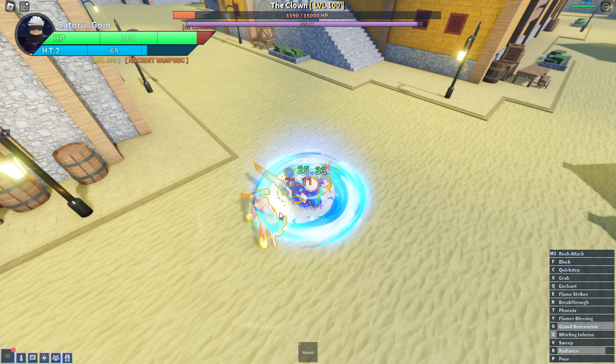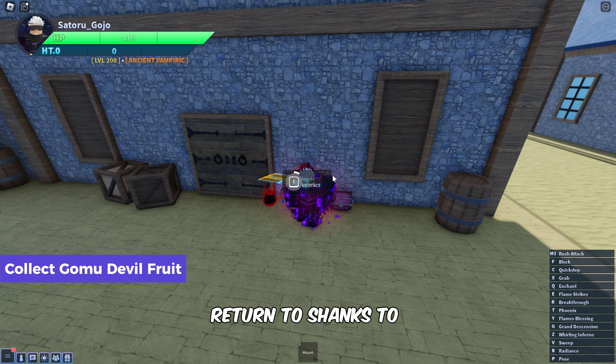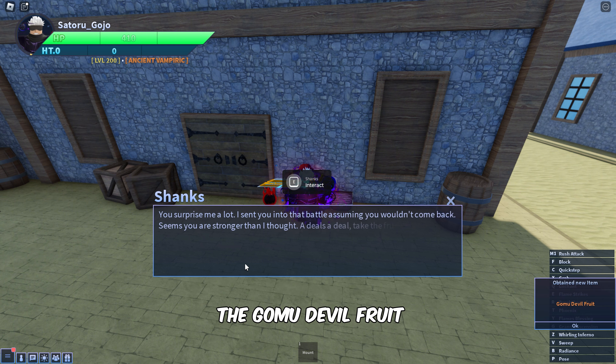So let's go. After he is defeated, return to Shanks to claim your reward. Talk with him to obtain the Gomu Devil Fruit.